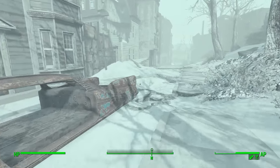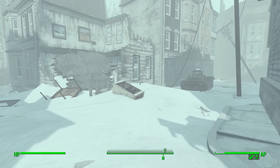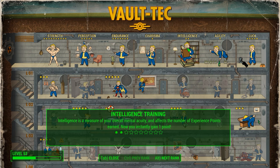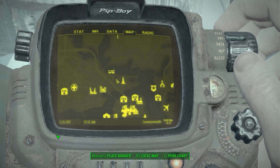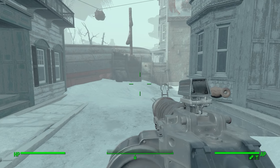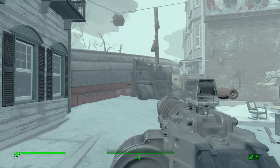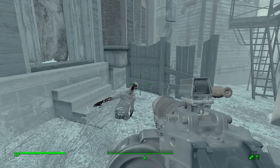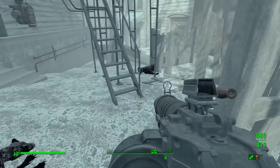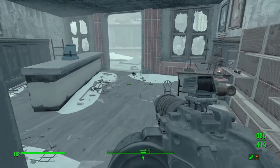I did get two points into the hipfire perk — Steady Aim — so the laser rifle is amazing. The accuracy on that, even while moving, is amazing, and I can see that really being great for running and gunning. This assault rifle is pretty good too; I could probably hit stuff from medium range pretty easily. Given how much ammo I have for this — like 1500 rounds — I can just go nuts with shooting and not worry about ammo consumption too much.